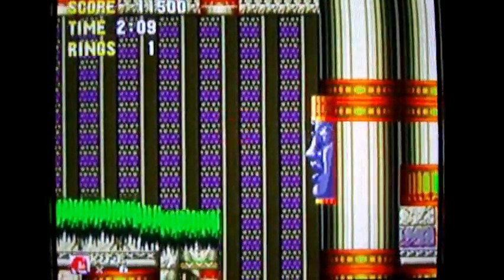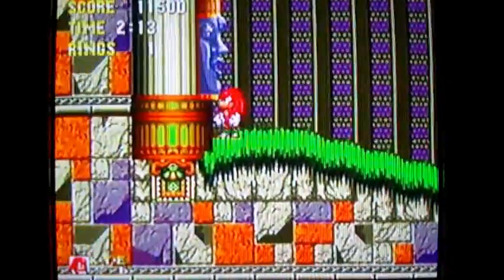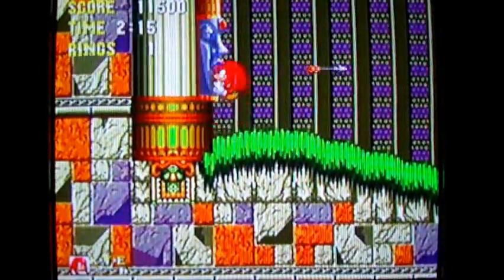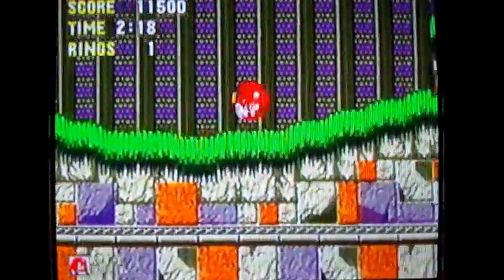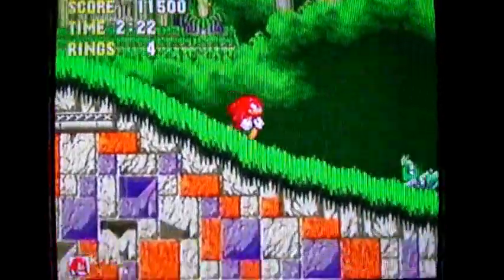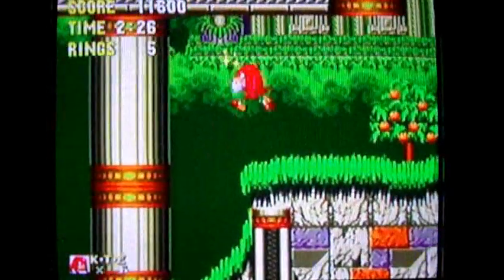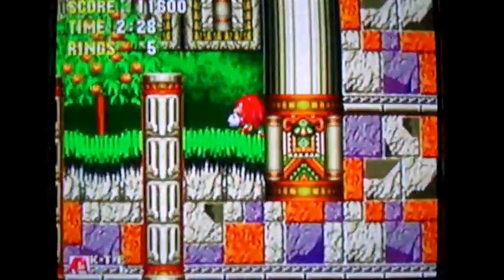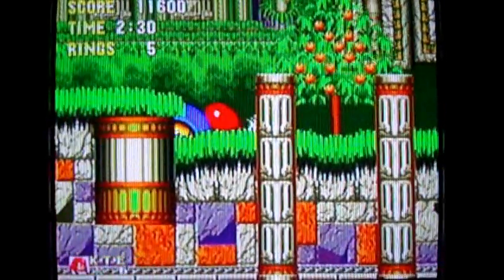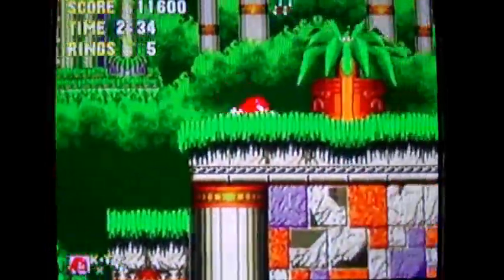Stop shooting arrows at me — I'm mistiming my arrow jumps all over the place. The best approach with these things is to wait for an arrow to fly over your head and then go. That'll get you up there — boom. Actually, Knuckles can go right through that wall, so I don't think I even needed to hit that. I might have wasted time there.